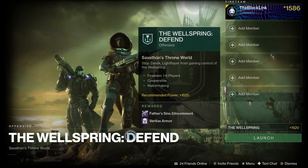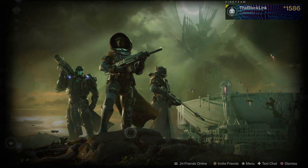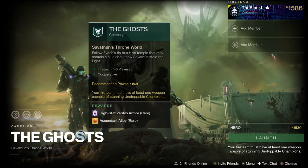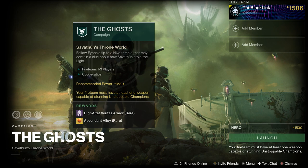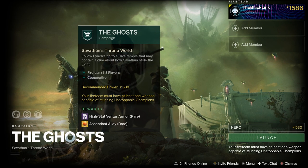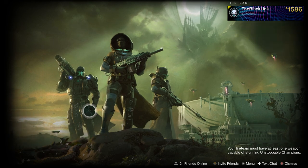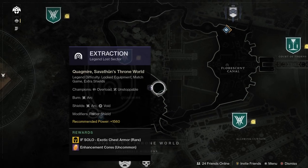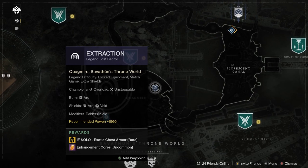The Wellspring today is Defend, and the weapon is Father's Sins — not too bad at all. For the weekly mission we've got The Ghost, which you can run for some ascendant alloys. It's probably a good time to farm up ascendant alloys before the end of the season — Bungie likes to drop a bunch of stuff that requires a lot of currency at the beginning of a new season, so this would definitely be farm week.